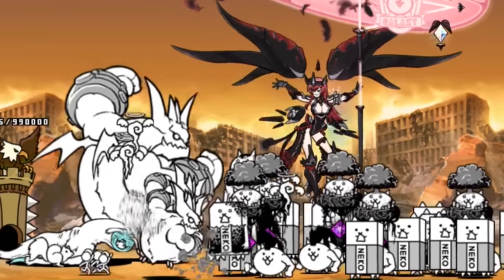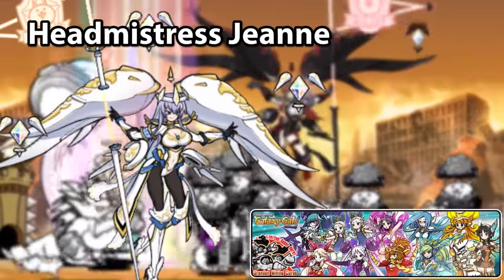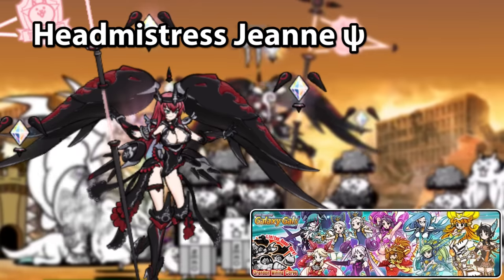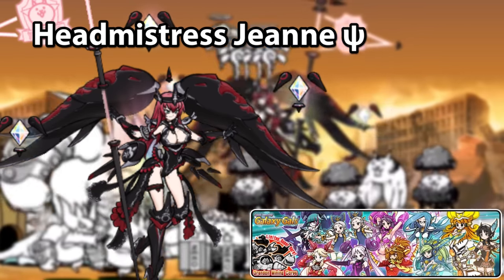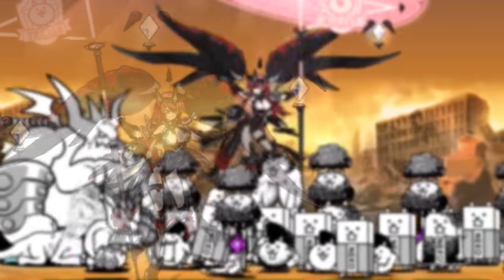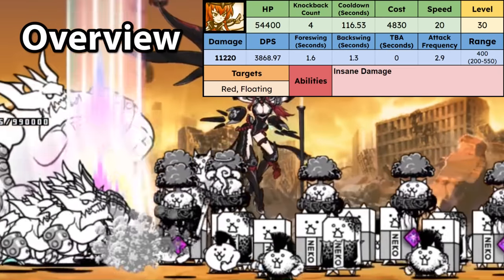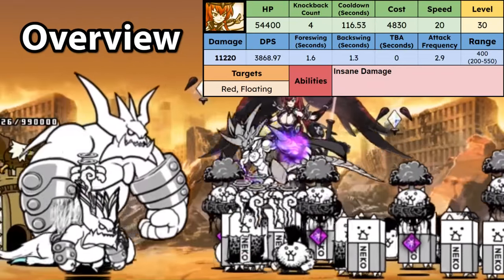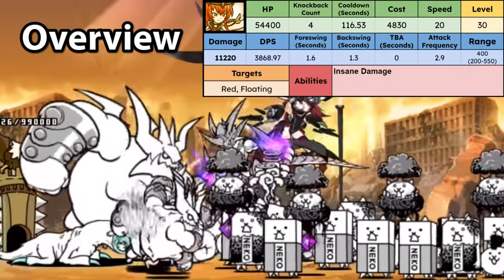Also released in the same update as Miyamoto, we have Headmistress Jane from Cyber Academy Galaxy Gals. Second form: Headmistress Jane with a Greek letter — I'm pretty sure it's Sai. Stats are shown here. She has insane damage versus red and floating, and a long distance attack. She's also pretty fast, which makes her pretty good at dodging LD enemies and rushing stages.